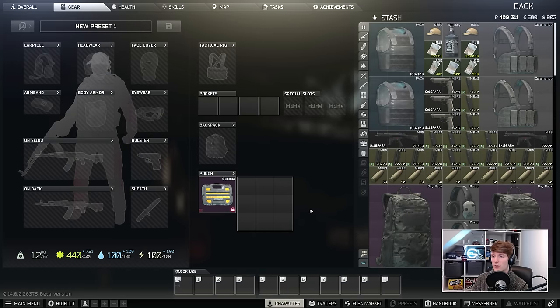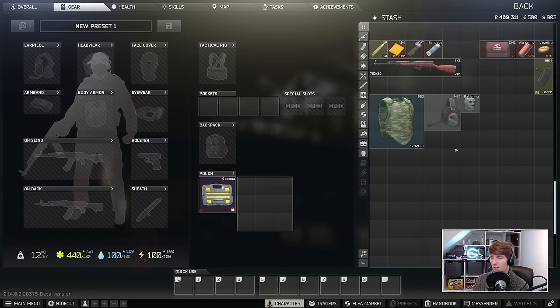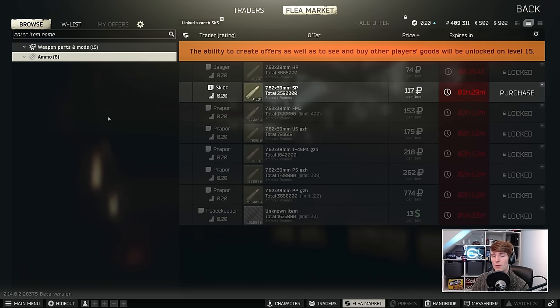Instead we're going to focus on a kit using the SKS, which I think has got really good this wipe. You can buy it from Prapper level 1 for 30,000 rubles. What makes it so good is — if we do a linked search — we'll be using the flea market interface a lot, which is very useful especially for players under the flea market, because you can see everything you can buy in one place without having to flick from trader to trader. So this is the ammo selection for the SKS, and this wipe it is very, very limited.